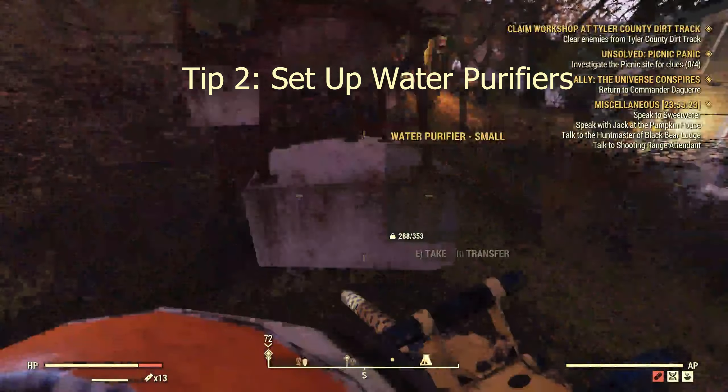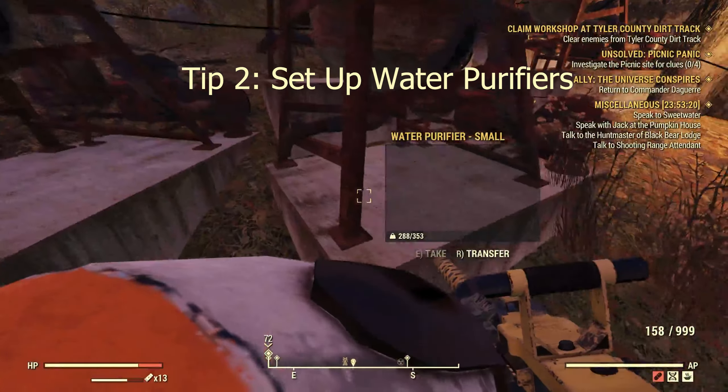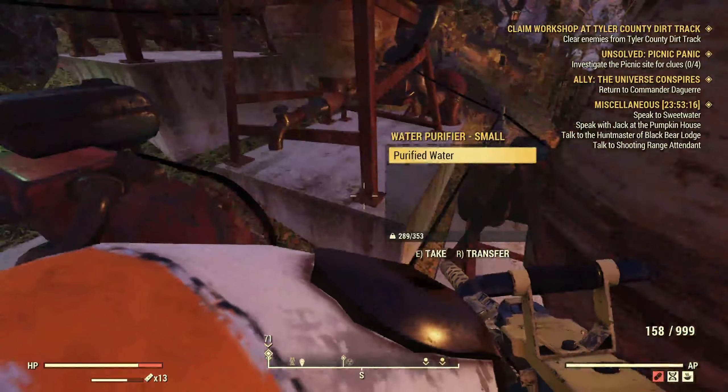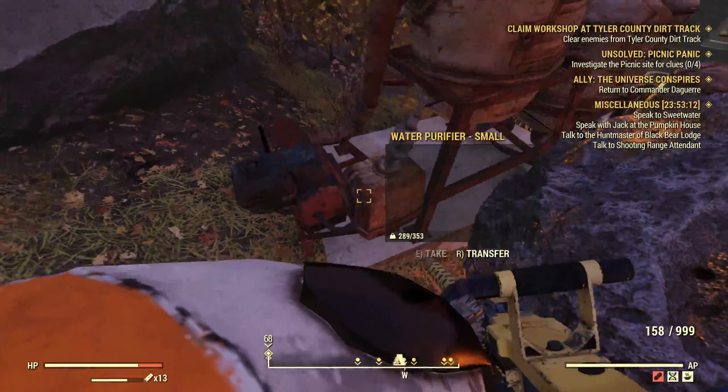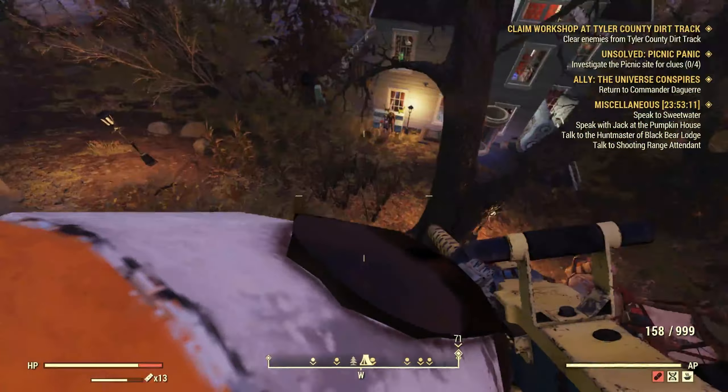Tip number two will be to set up water purifiers — set these bad boys up, set as many as you can. It's better to set up the purifiers in water; those are the better ones. But these ones, you're just going to want to then go to a vendor. Let's go to Grafton Station and I'll show you how much these bad boys will sell for.